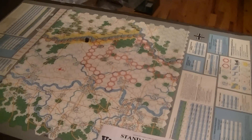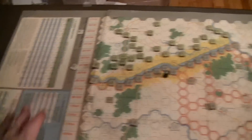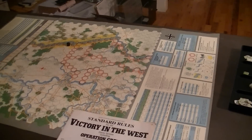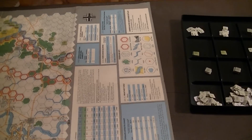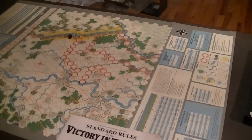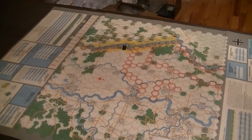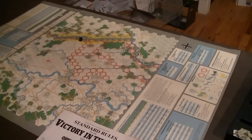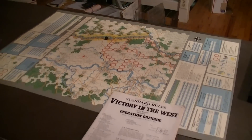Let's take a look at the map, which is rather garish for a Simonsen design. A lot of space is taken up over here by the charts and tables, which is definitely useful — if you're playing face-to-face you've got all the things facing you that you need. Given that the map itself is so small, using the extra space for that is one of the nice things SPI tended to do.